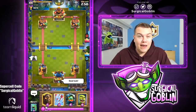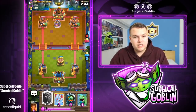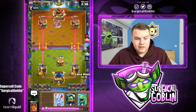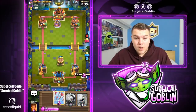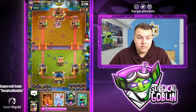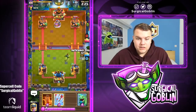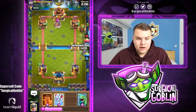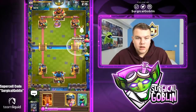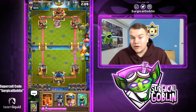Looks like we have a first match — we're up against Floyd Mayweather. He started with Skeletons and then an Elixir Collector — could be a Three Musketeers deck or something else. Then he drops a LavaHound, so we have Skeletons, Elixir Collector, and LavaHound. It might actually be a clone deck, so I'll wait with the arrows and see if the Inferno Dragon can handle it.